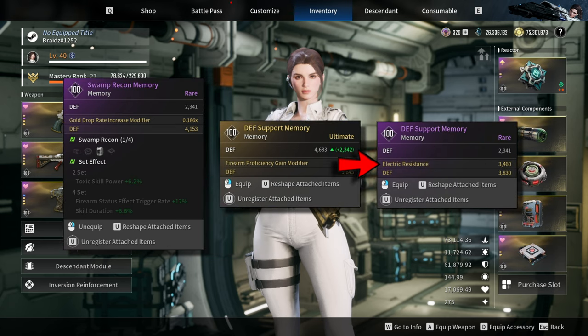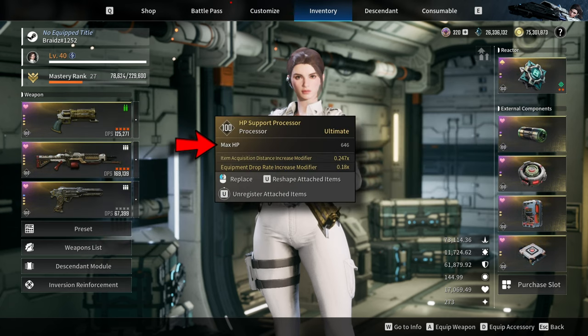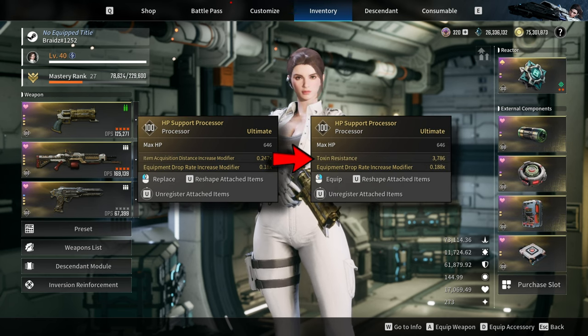And firearm proficiency if you are leveling a weapon, and electric resistance if you are fighting an electric-type colossus. Lastly, for the processor, prioritize max HP. And for the remaining stats, you can go for equipment drop rate increase modifier and toxin resistance if you are fighting a toxic-type colossus.